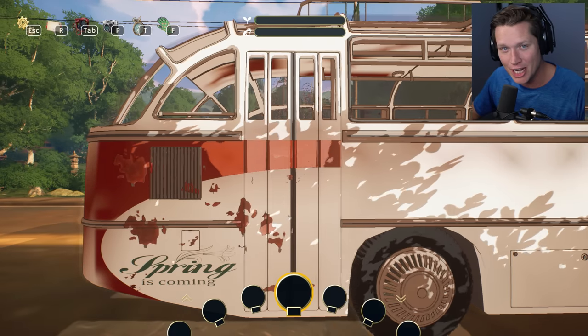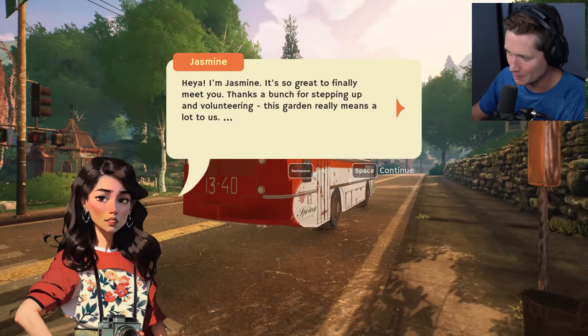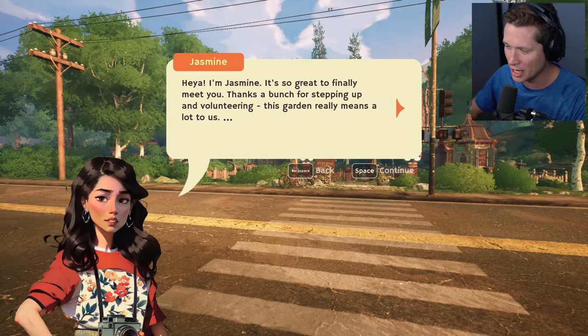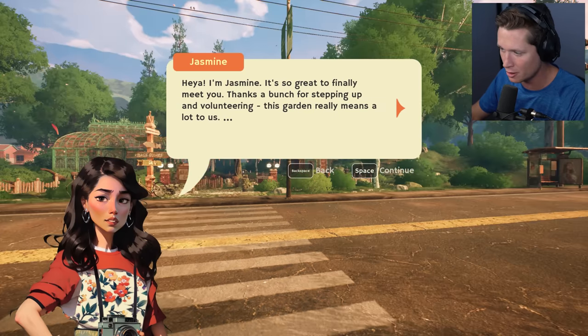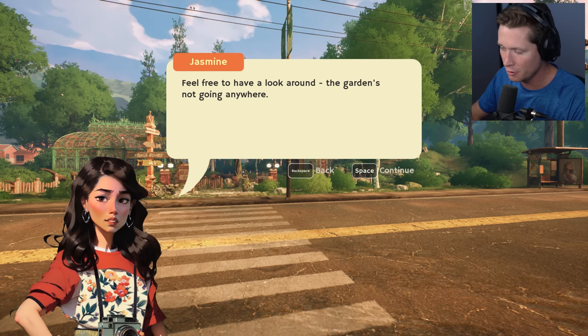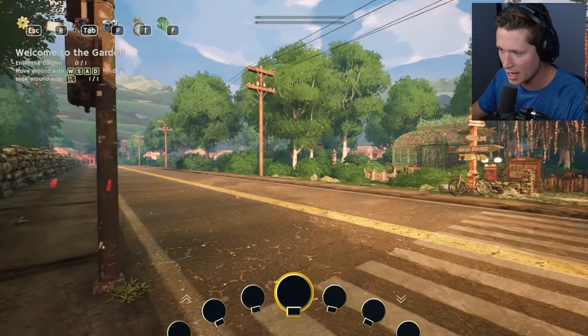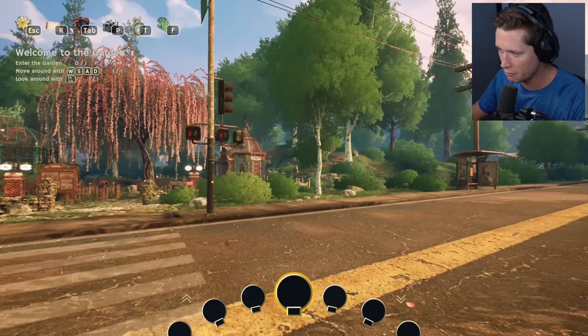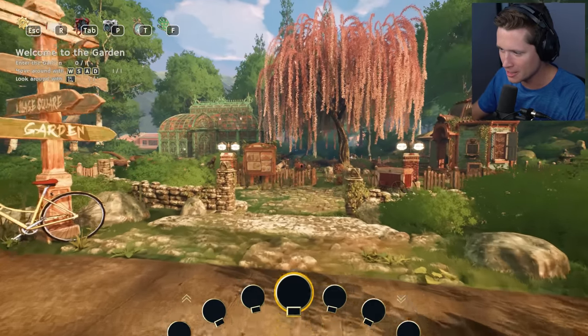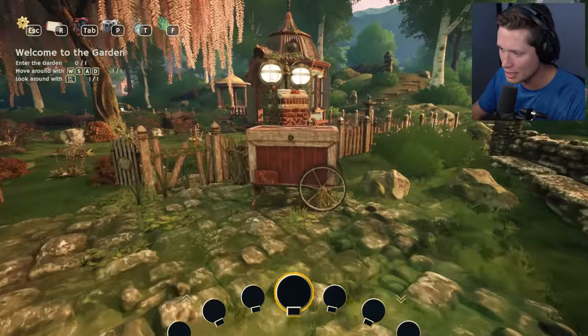There goes our bus. Hey, I'm Jasmine — so great to finally meet you. Thanks a bunch for stepping up and volunteering. This garden really means a lot to us. Feel free to have a look around, the garden is not going anywhere. Look at this, we're in like an Italian fairy tale out here.